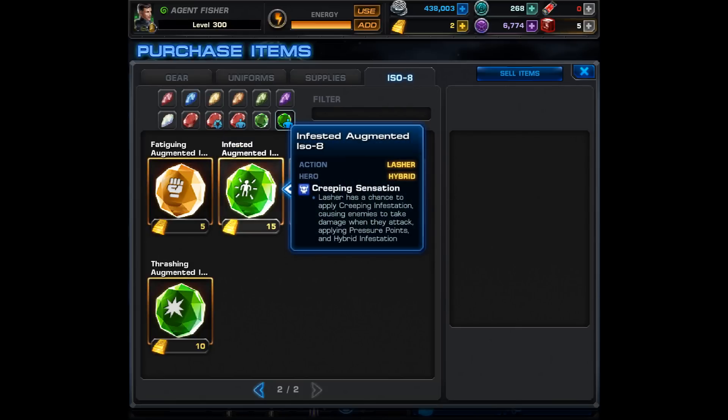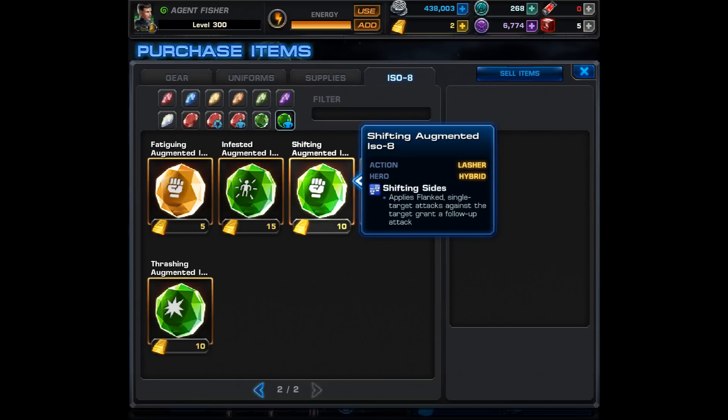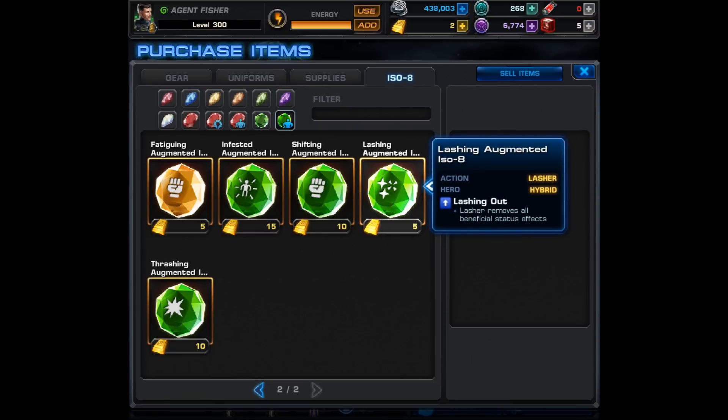Finally we're on his Lasher attack — his AoE — which already has guaranteed hit. The Infested Augmented ISO-8 grants it Creeping Sensation, so Lasher has a chance to apply Creeping Infestation, causing enemies to take damage when they attack, plus it applies Pressure Points and Hybrid Infestation — meaning unable to use debuff abilities. Putting that on an AoE sounds very nice. The Shifting Augmented ISO-8 causes Shifting Side, applying Flanked — single target attacks against the target grant a follow-up attack, adding Flank to the entire enemy team. Also nice.